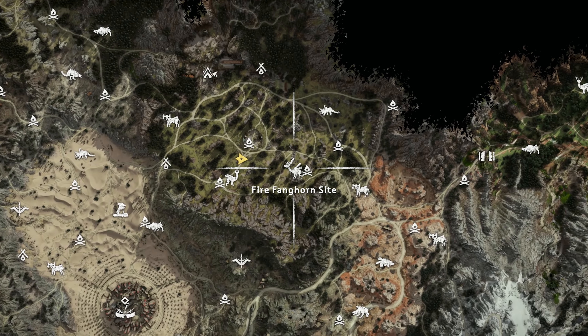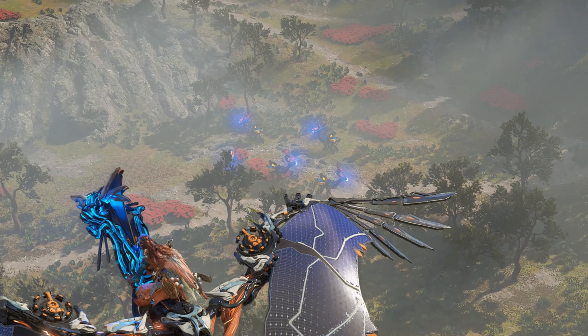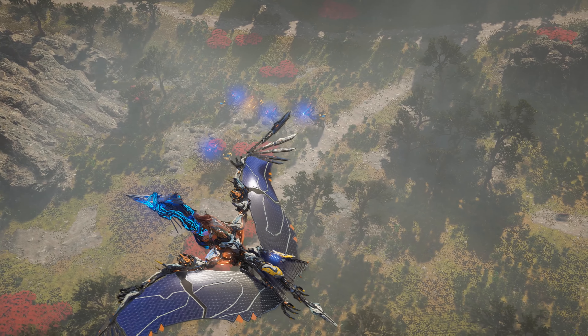The second site is located in the hills just southwest of Honda's salvage camp. Here, you can find a herd of Fanghorns ranging in size with no other machines in the immediate vicinity.